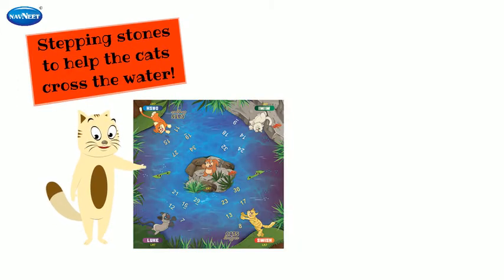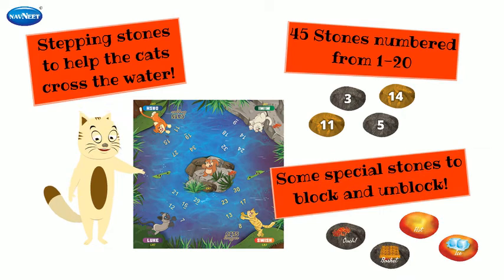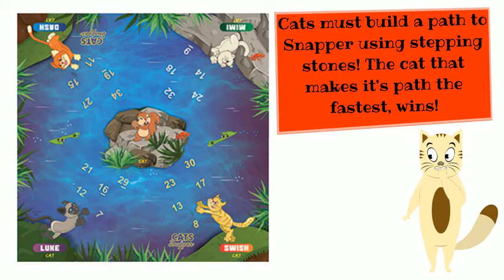Stepping stones to help the cats cross the water. Forty-five stones numbered from one to twenty, and some special stones to block and unblock. Cats must build a path to Snapper using stepping stones, and the cat that makes its path the fastest wins.